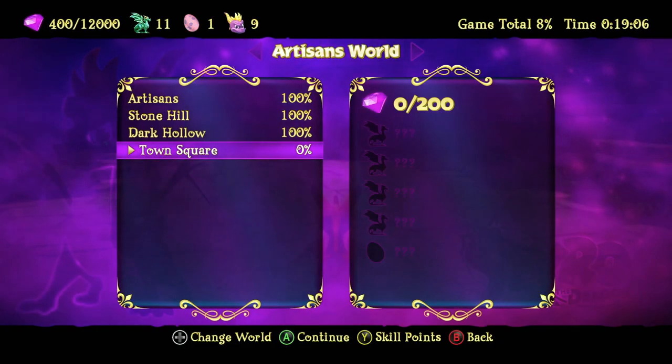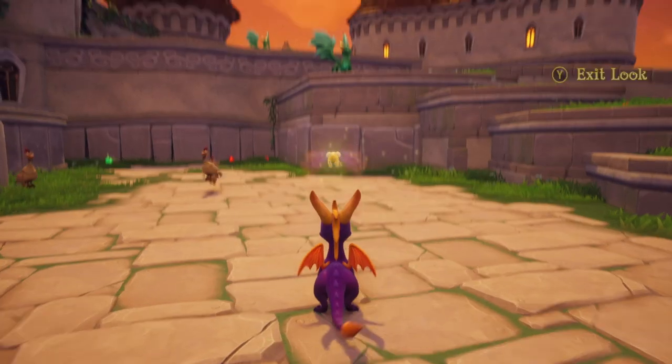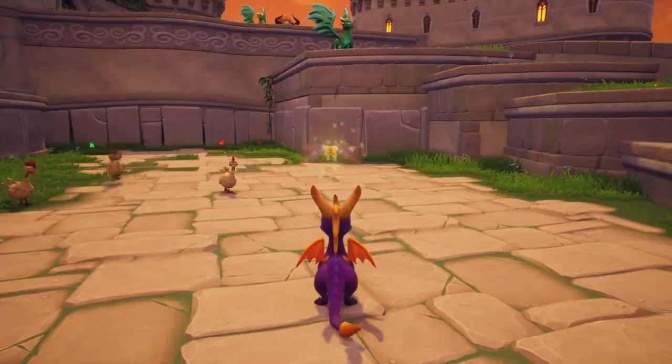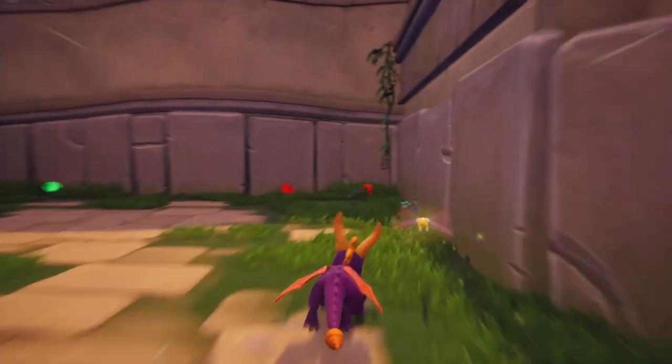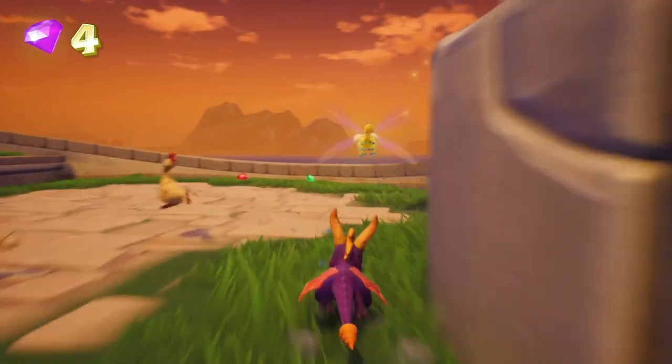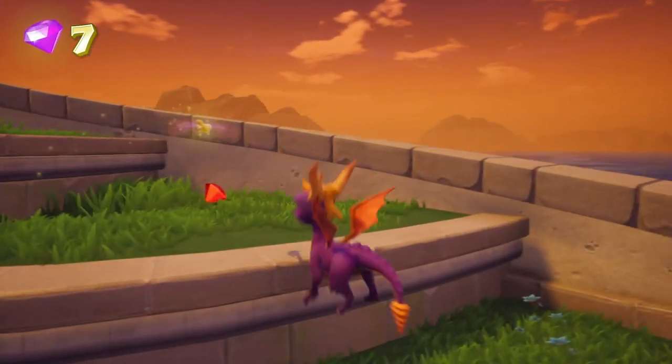Going over the totals here, we have 200 gems, 4 dragons, 1 egg, and I think there's a skill point here. Yeah, all bucks — they're definitely deer and stuff now, right? Also, those chickens clucking. So many chickens. Also, the first dragon immediately bails.